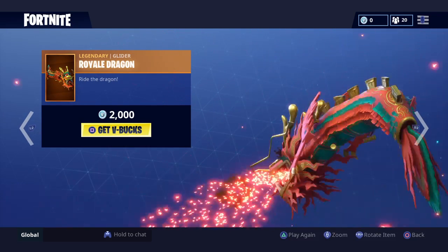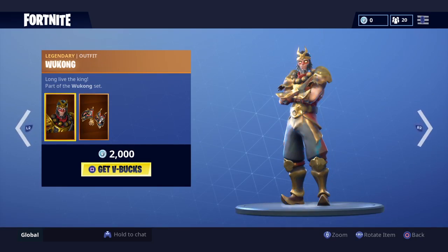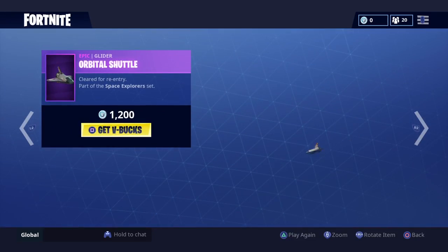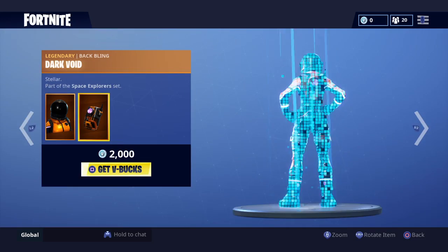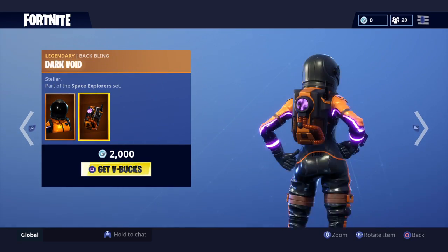We've got a glider, 2,000 V-Bucks, whatever you call it. Then next you have this space skin like Dark Voyager gold version — Dark Vanguard, Dark Void, Bat Blink, Sorrent skin. I like the Bat Blink a lot.